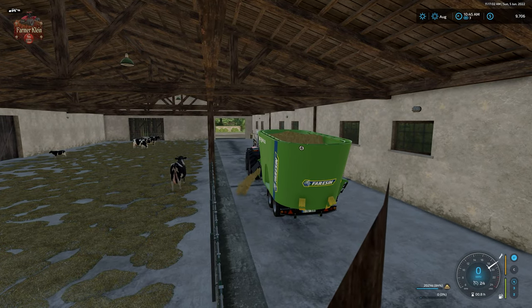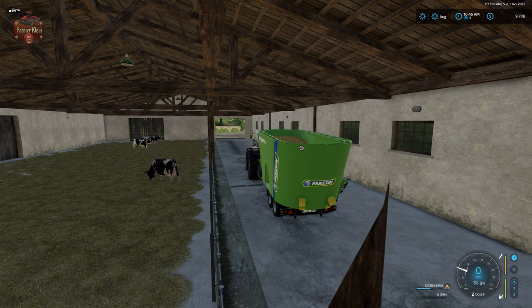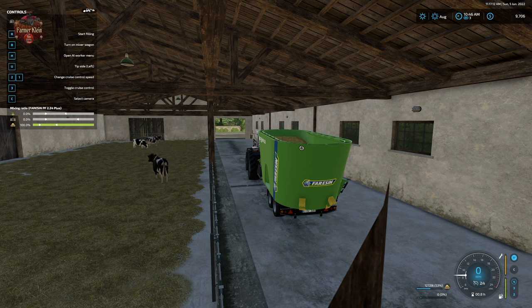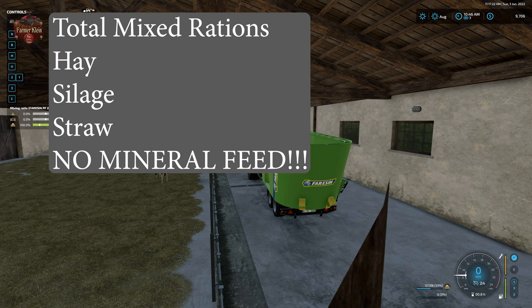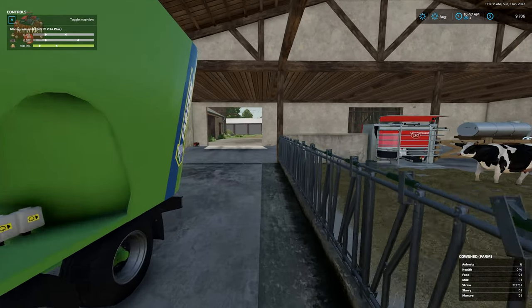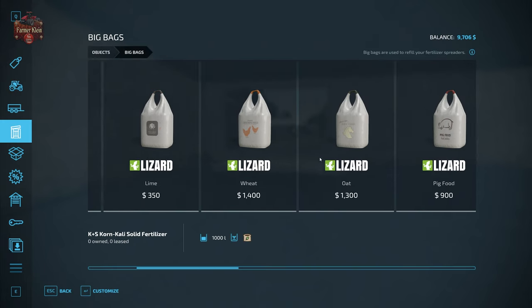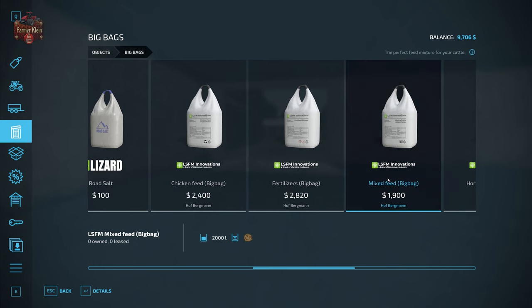With respect to Total Mixed Rations, that is also going to be different compared to base game Farm Sim 22. Total Mixed Rations on Hoffbergman for Farm Sim 22 is going to consist of hay, silage, and straw - there is no mineral feed component to TMR here on Hoffbergman for Farm Sim 22. We can also purchase big bags of TMR if we go to our shop menu, go to Objects, then Big Bags - we have the ability to buy mixed feed which is 2,000 liters of TMR for $1,900.